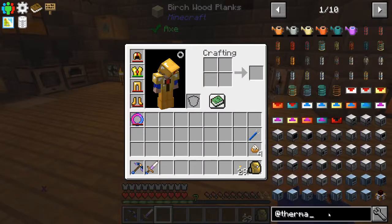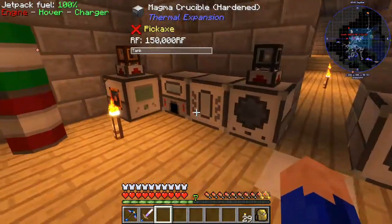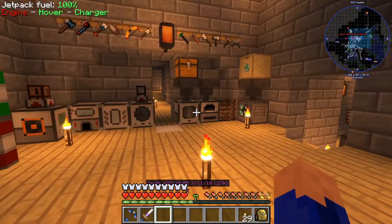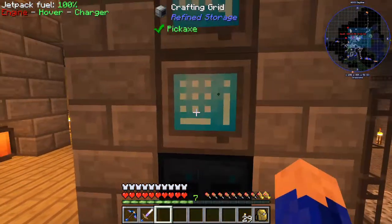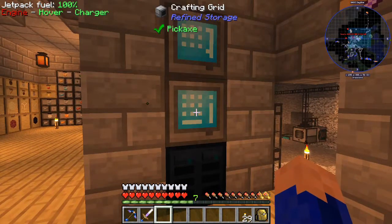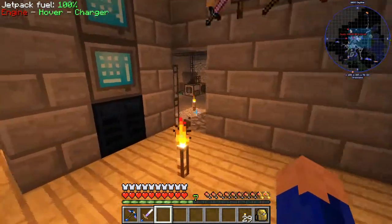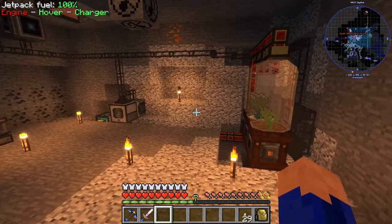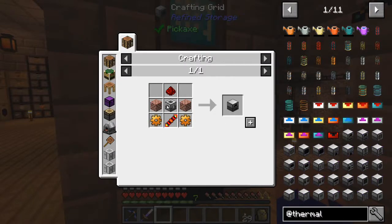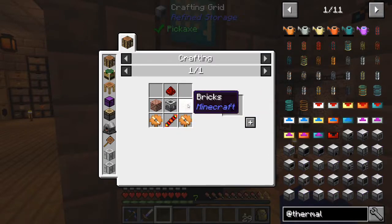Let's jump right into thermal. What I'd actually like is to have a wall in here with these machines on it that the system will use to create everything I need. At some point I won't even have to use these manually - I'll just search for the item and craft it. That's the eventual goal. We already have the gears, the reception coil, and the machine frame, so let's expand upon it with bricks.